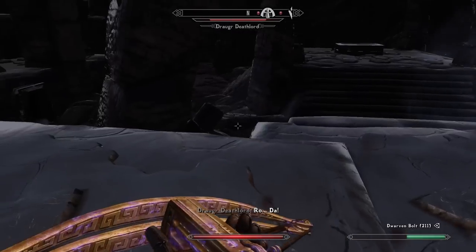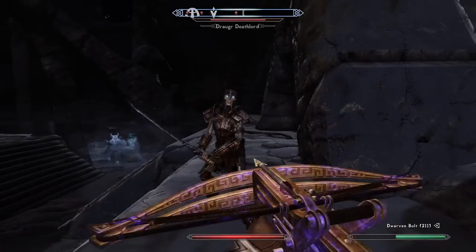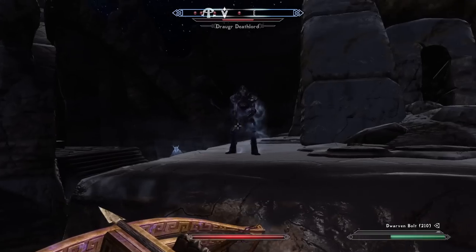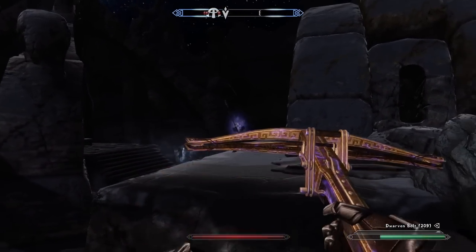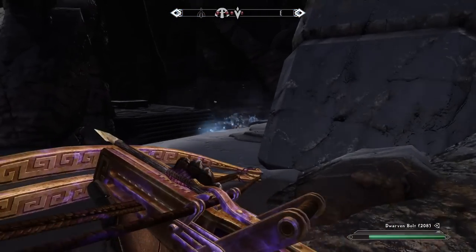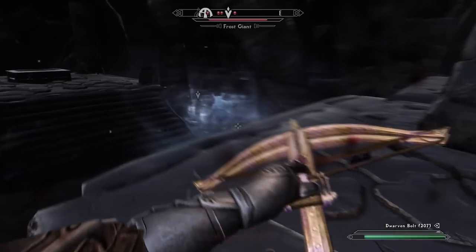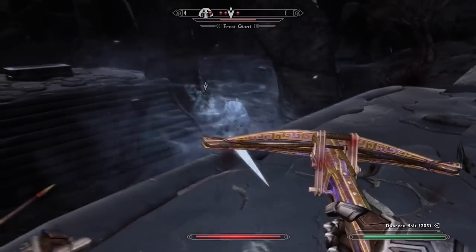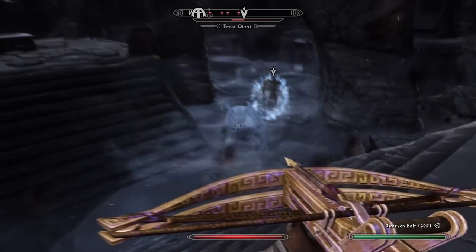I'm trying to shout. It's not letting me shout — I can't even take my weapon out. It did the thing where it shouted for me once I put my weapon away. Like, when I did just the Fus just now, that wasn't me hitting it — that was a result of me having already held down Z previously, and it kind of queued up that action.